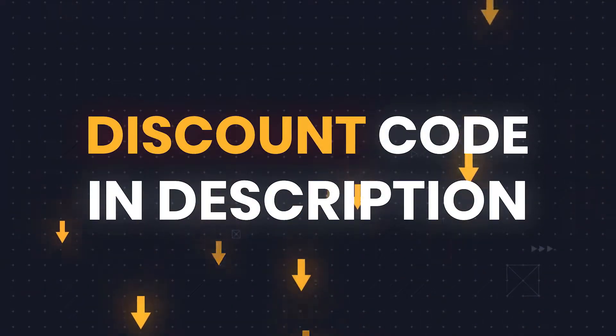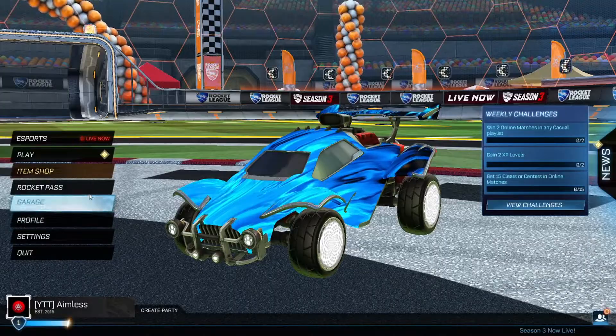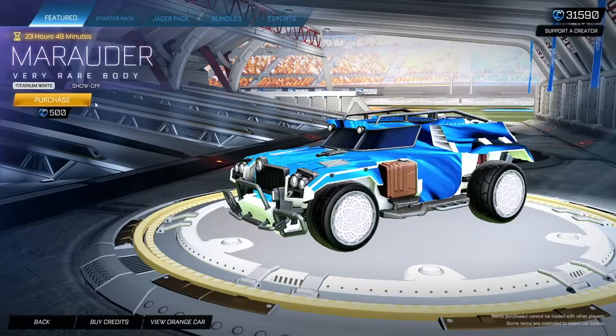But let's continue with today's video. Alright guys, we're just loading in and there's a new item shop. There's three new things that I've never seen before — we got a Titan White Mirada show off. This is pretty cool.